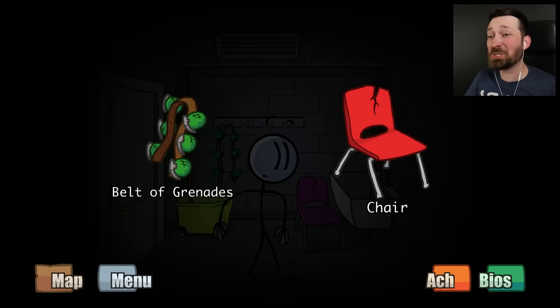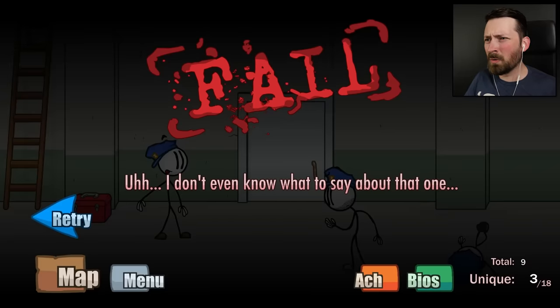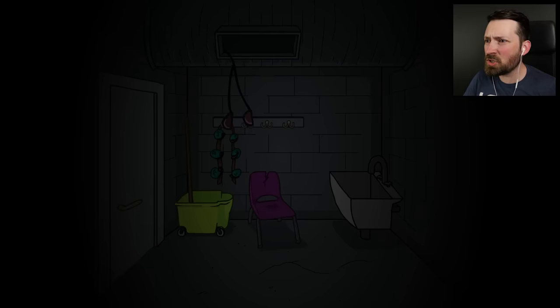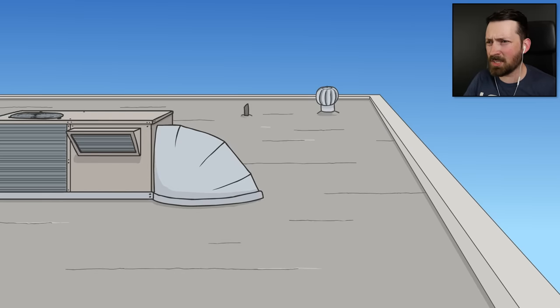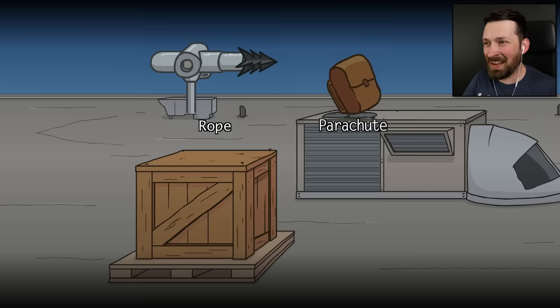Decisions, decisions. Broken chair. Belt of high explosives — sure, why not? What's the worst that could happen? Grenades don't usually beep — that was weird. Prisons don't usually have belts of grenades in the janitor's closet. Something tells me taking the broken chair as a hostage isn't gonna help all that much — we can't really leverage this in negotiations. Left or right? It's gotta be right — right is always right. This looks promising. We made it to the roof.